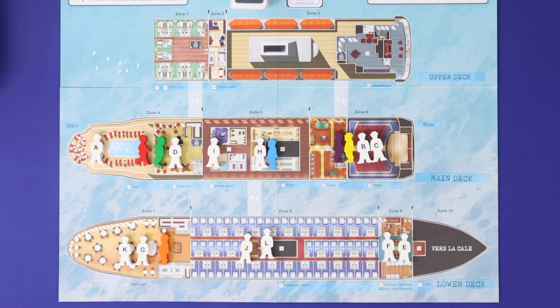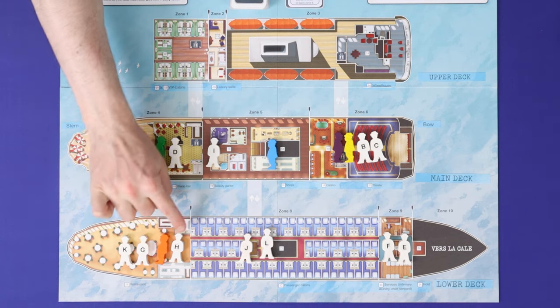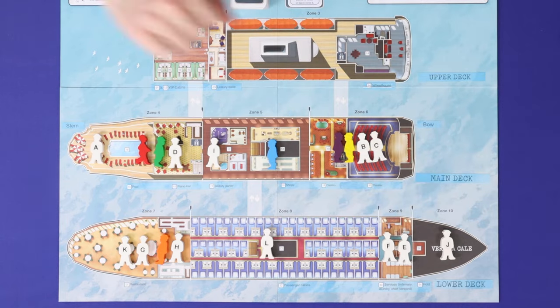To end your turn, you may move one suspect — excluding the most recently moved suspect — by up to two zones, to either bring the suspect nearer your detective or push it further away from the others.